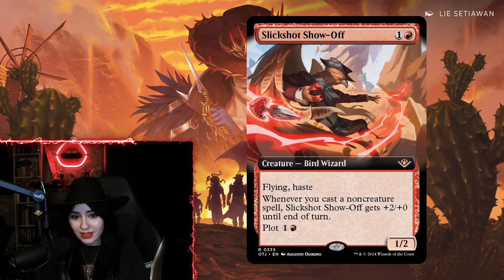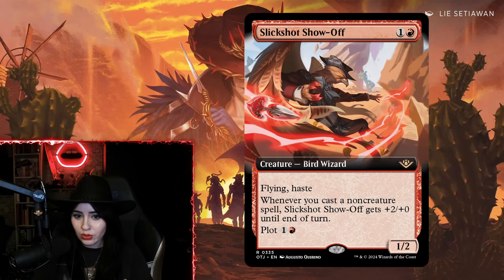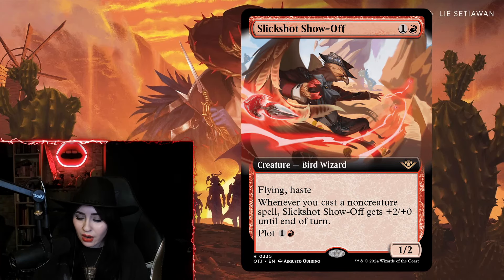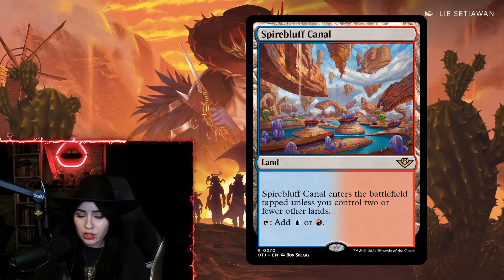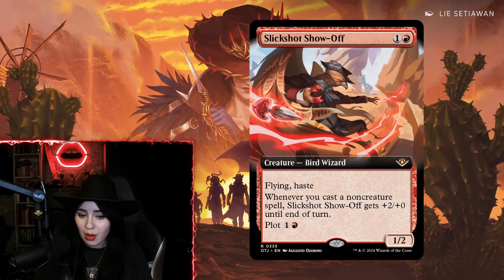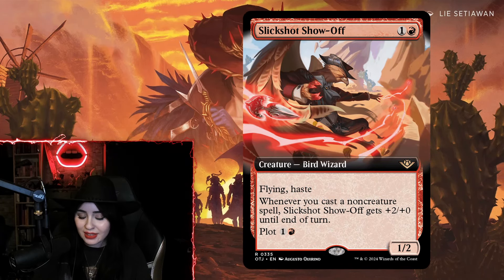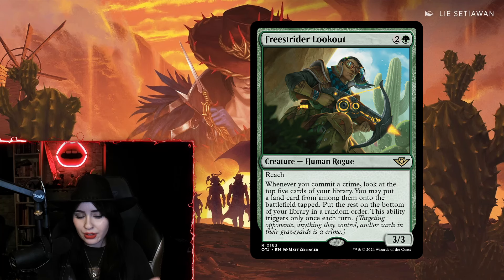Slick Shot Show-Off can be slotted into red aggro or Boros aggro decks — any deck that cares about playing lots of non-creature spells like Play with Fire, Lightning Strike, or Monstrous Rage. This card kind of embodies what the Historic Izzet Wizard deck felt like, and it's going to push an entirely new standard deck to the top, much like Boros Convoke emerged out of nowhere. Especially now that we have the good fast lands, Izzet finally has the mana it deserves. Be very afraid of this card — it killed me basically every time it was played against me.